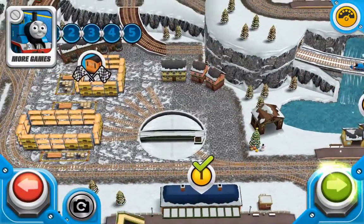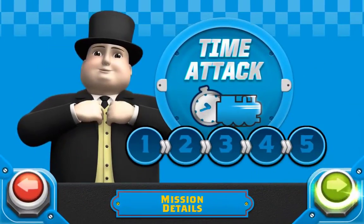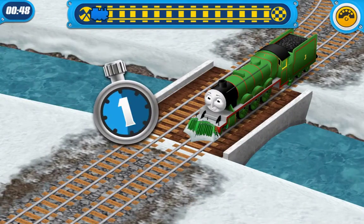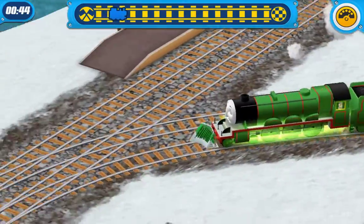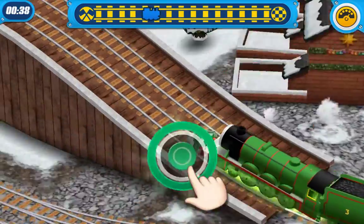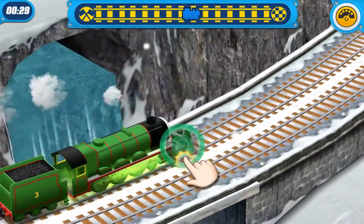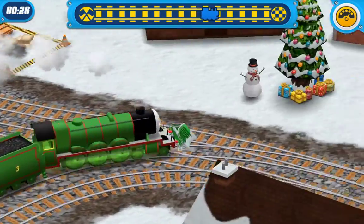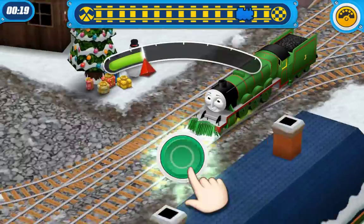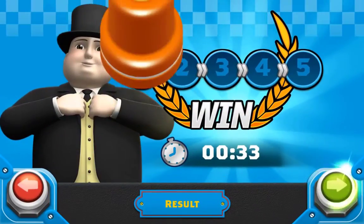Let's go to another checkpoint. Select mission to play with single mode. Try to go as fast as you can. This is Henry, the number three green engine. All aboard! Fantastic! Great choice! Great! Well done! You have completed the missions!